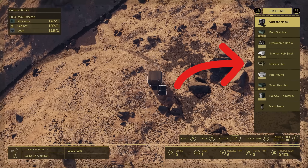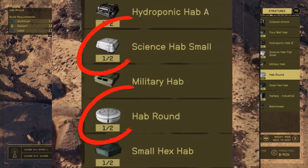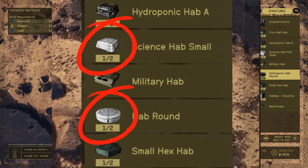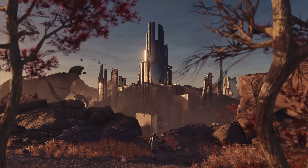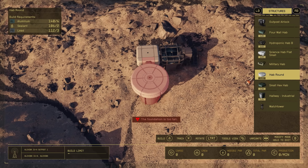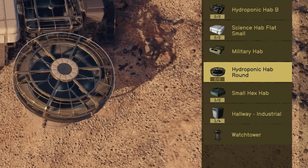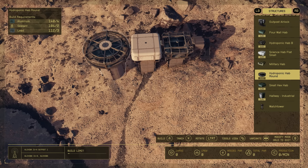When we start to build our outposts, on the right-hand side we have our list of structures. If we look closer we can see there's a little yellow box underneath a couple — this number reflects how many different variants of that one part are available. For example, looking at the structure piece 'Hab Round', we can see it's a multiple-variant structure, and clicking to the next one changes it to the 'Hydroponic Hab Round', allowing you to really add diversity to your outpost.